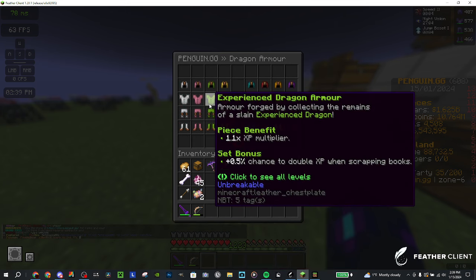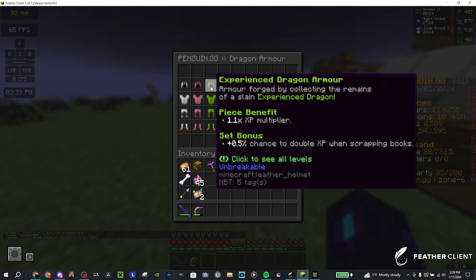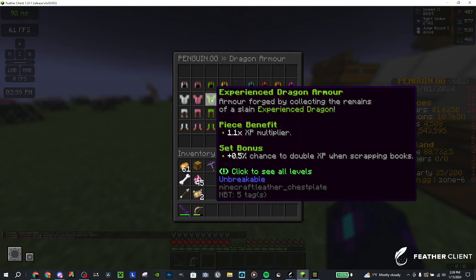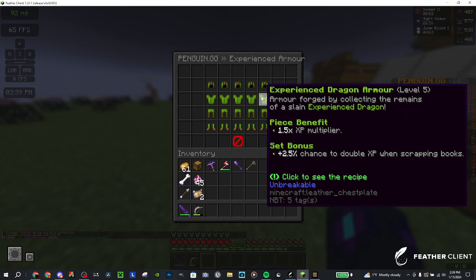Moving on to experienced armor — this is mainly for killing mobs and it's the main way of getting XP. You can also use it when scrapping books, apparently, though no one uses that feature. The piece benefit is an XP multiplier and the set bonus doubles the XP when scrapping books. It only goes up to a 2.5% chance.